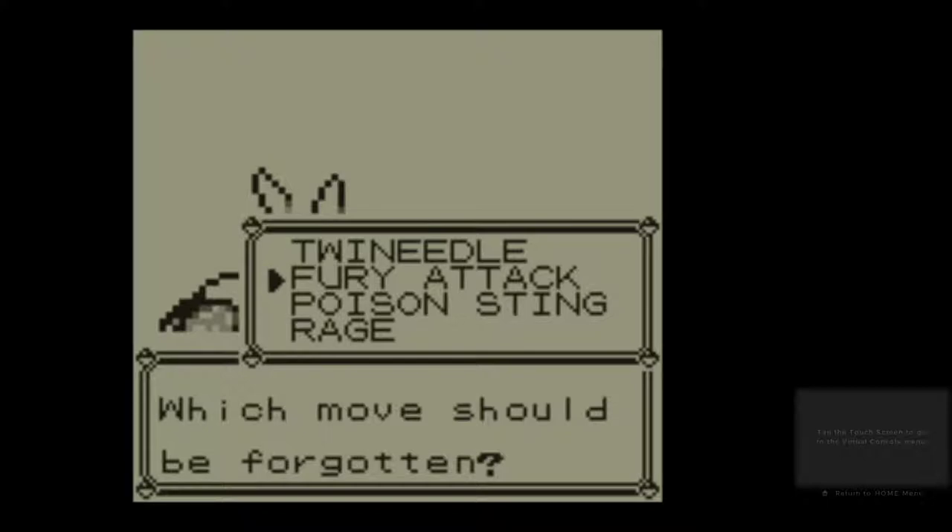We also have Twin Needle, which does 25 power — but it just hits twice always. It's a Bug-type move, so times that by 1.5 for STAB. Twin Needle does on average 75 power, which is higher than Pin Missile. So I'm probably never going to use Pin Missile, even if I learn it.